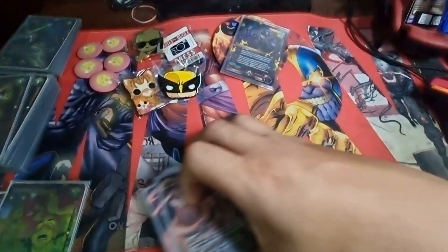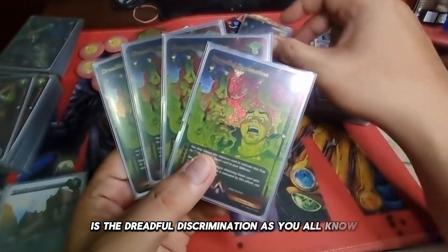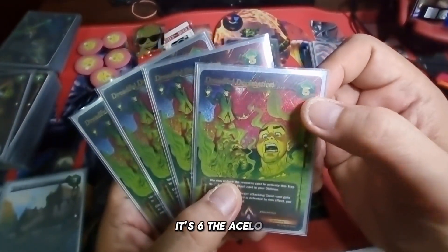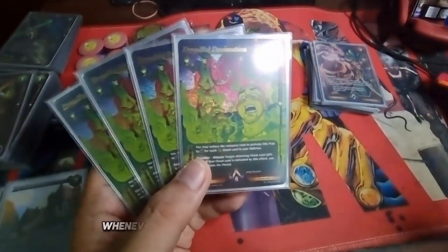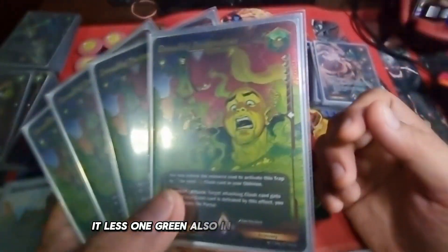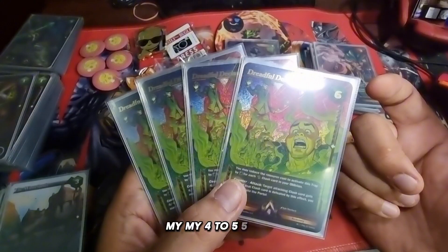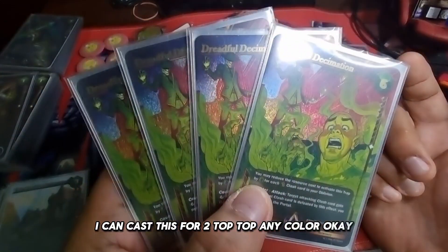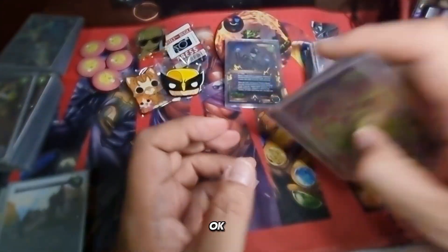One of my favorite defenses is Dreadful Dissemination. Pestilence is a Harbinger, and the ability of this trap card — the casting cost is 6, but whenever I have a Harbinger in my oblivion, it reduces 1 green cost. So by mid-game around turn 4 or 5, I can cast this for just 2 of any color. This is my defense especially if my opponent has a very large clash card. Very powerful — I love this card.